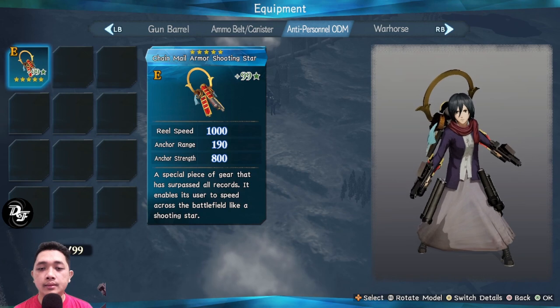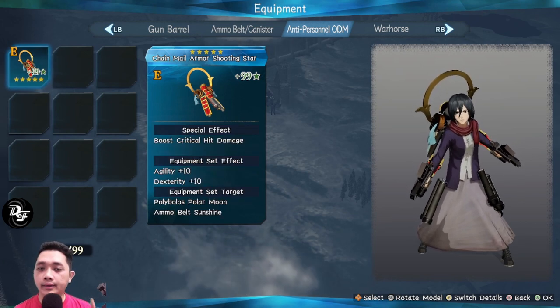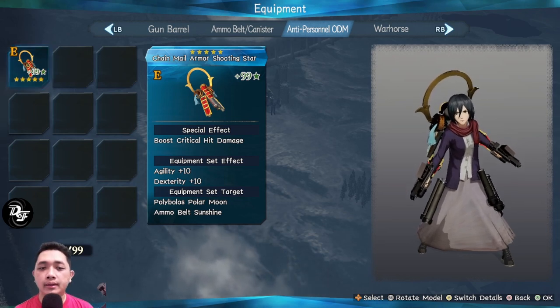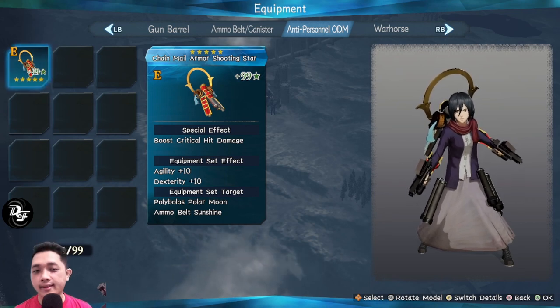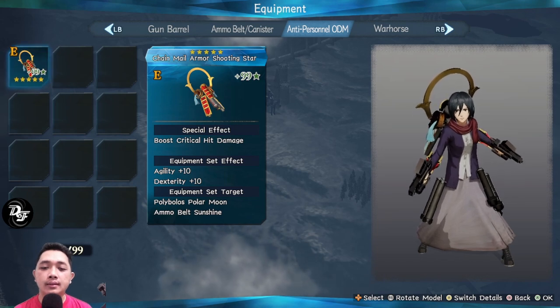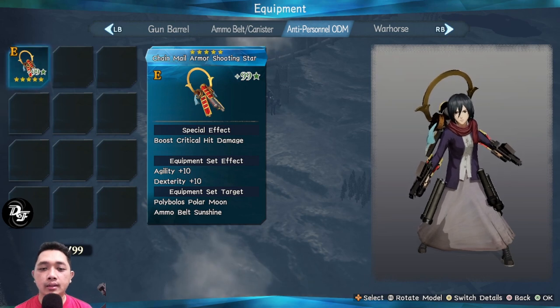For anti-personnel, use chainmail armor because its special effect boosts critical hit damage. Remember, when playing firearms you need to always get critical hits — if you don't, your damage will be very weak. Make sure to always get critical damage and use this anti-personnel gear for much more damage.